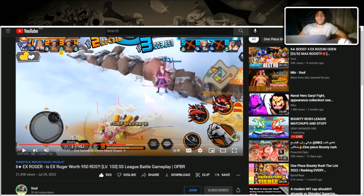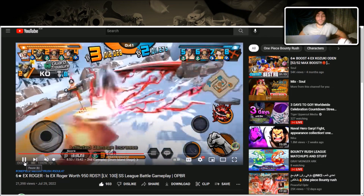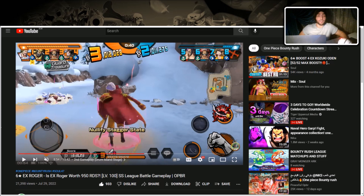Roger is good against stun characters — here Rayleigh uses a skill which gives Roger a defense buff, something like 70% defense buff, so don't give him that for free. He's also good against opponents with buffs — if an opponent buffs themselves he gets 30% damage increase against them, and that applies to any buff: attack, defense, any kind. If the opponent has high HP, Roger gets Nullify Stagger, allowing him to counter while being attacked.